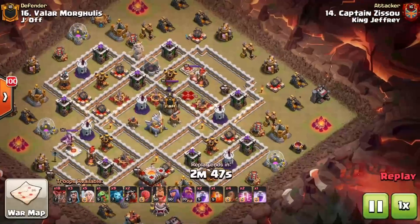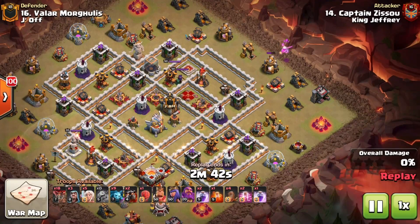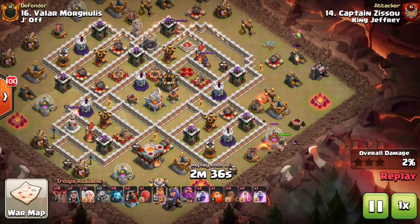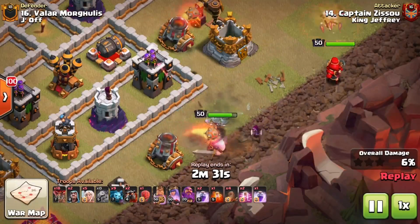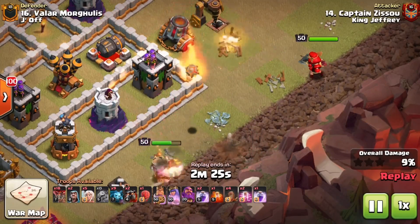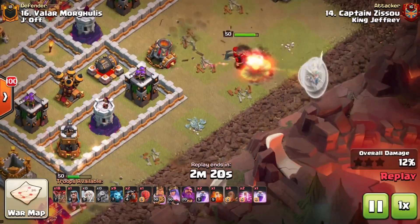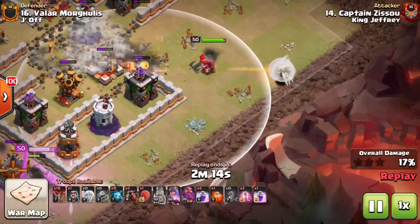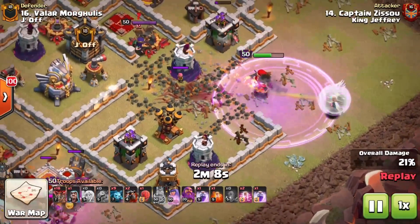In this next attack, notice two key things: healer placement so they don't switch onto the King or other friendly troops nearby, and four earthquakes in the troop bar. He sends out the King to funnel first. Since the Queen isn't taking damage yet, he delays his healers — deploying them now would cause them to switch to the King and get dragged to their death. He waits until an archer tower is targeting the Queen, then drops the healers to ensure they stay on her.